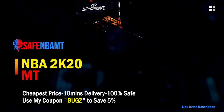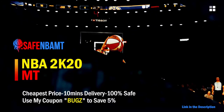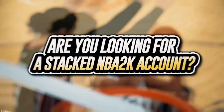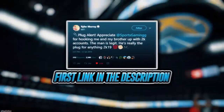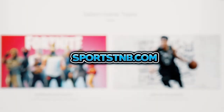If you want cheap, fast and reliable NBA 2K20 MyTeam coins, head on over to nbasafe.com and use code 'bugs' for five percent off at checkout. If you need to get 12 and 0 done, check out my second sponsor Rose NBA on Twitter for a quick and reliable purchase. If you're looking to buy a stacked NBA 2K account with max badges and more, visit sportstmb.com — he's been in the community for years and has hundreds of reviews. Click the first link in the description to get your account today.